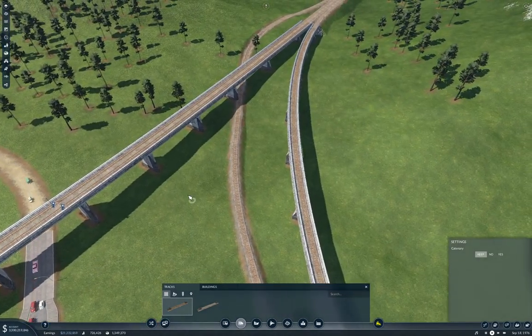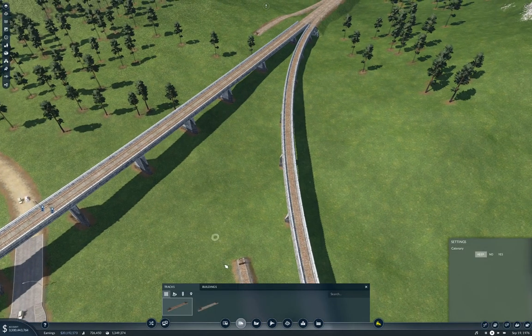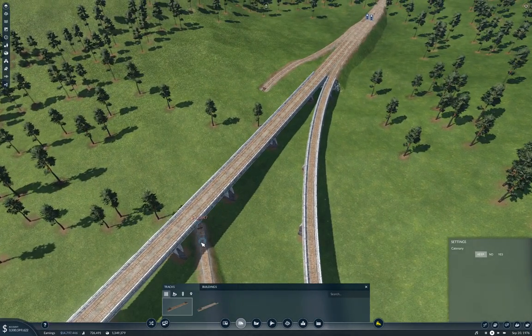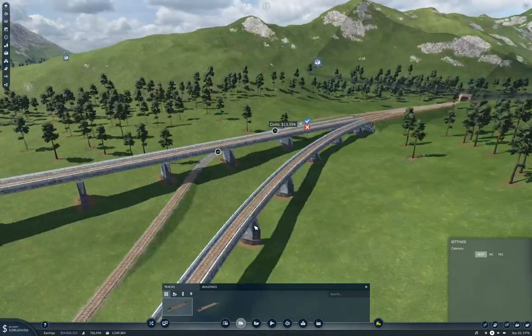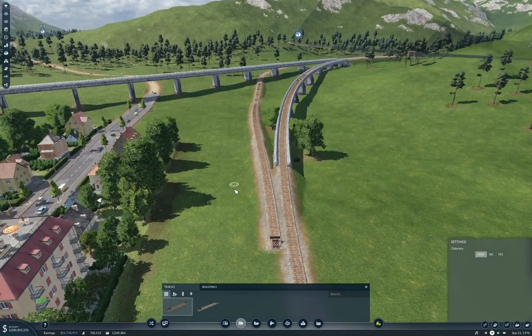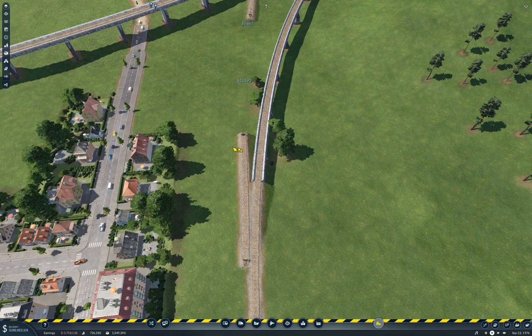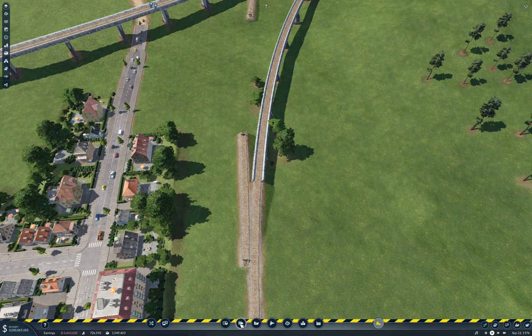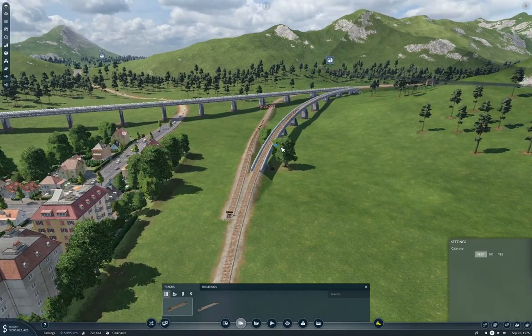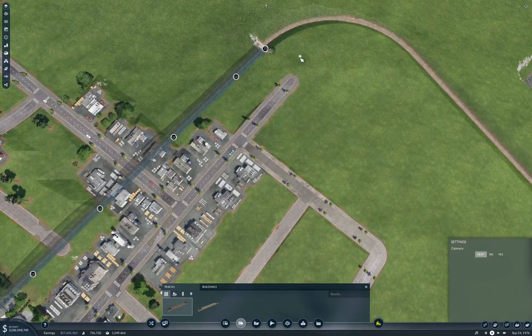That is not connecting nicely. If I come in like this and do this, I get a slow bend there but something sensible for the bridge pillar. I think I can make that a little less bad by just rebuilding it. It might be a little less bad — this needs to come around to the station.